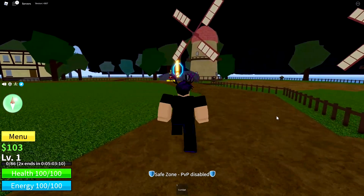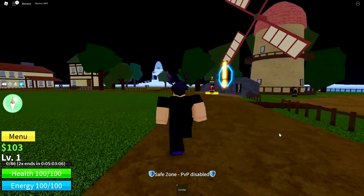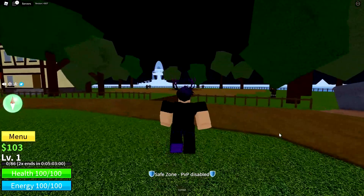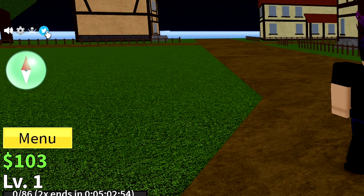With these codes you will probably get around 2-ish hours of 2x experience and stat resets. You get all kinds of cool stuff like stat refunds and in-game titles. To redeem them, go over to the Twitter icon on the left of your screen and enter the code in the small box.